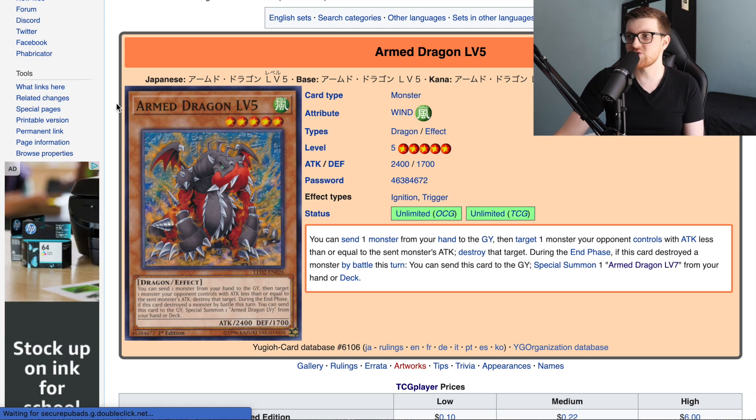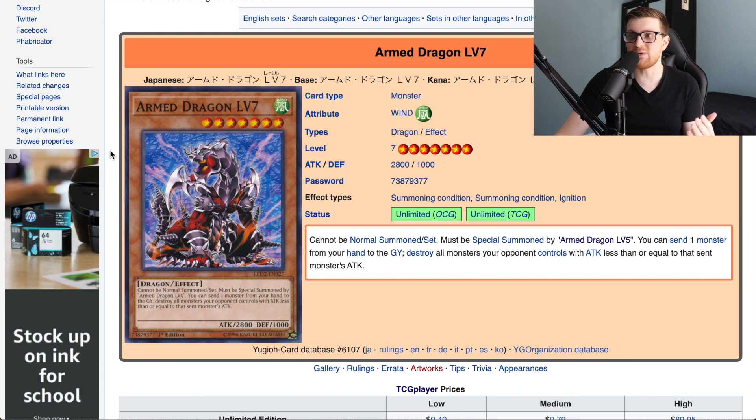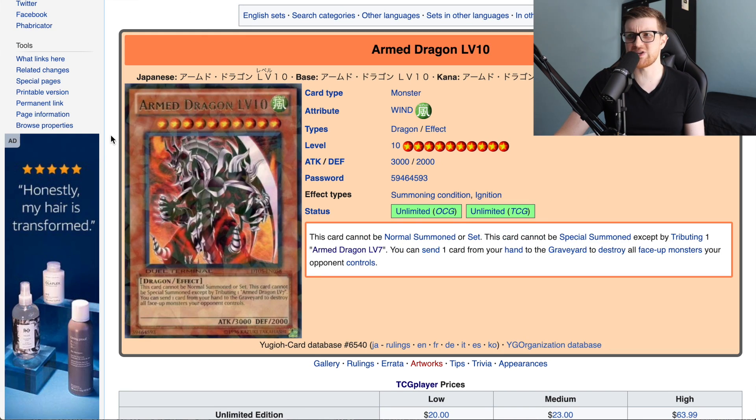During the end phase, if Armed Dragon Level 5 destroyed a monster by battle this turn, you can send it to the graveyard to special summon Armed Dragon Level 7 from your hand or deck. Level 7 can only be special summoned by the effect of Armed Dragon Level 5, and you can send a monster from your hand to the graveyard to destroy all monsters your opponent controls with attack less than or equal to that sent monster's attack.